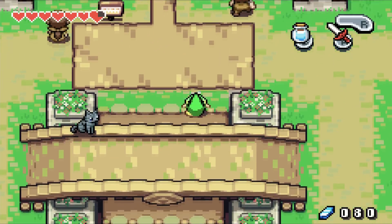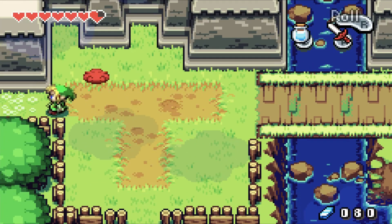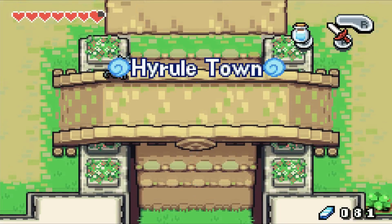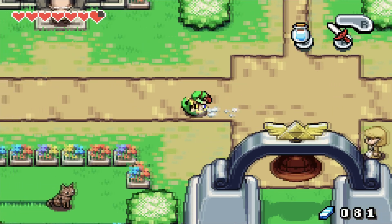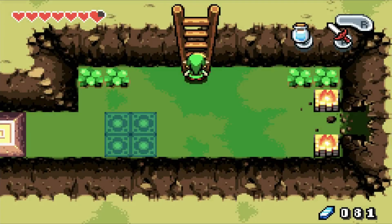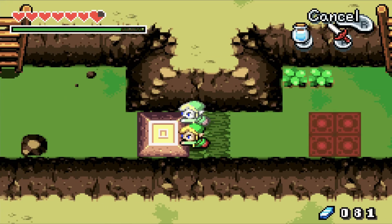We need to make our way towards the next element, which should be Wind — the green one. In order to get there, we need to come back to Trilby Highlands and go down this ladder. Because now, with the power of the Two-Sword, we can push this rock.